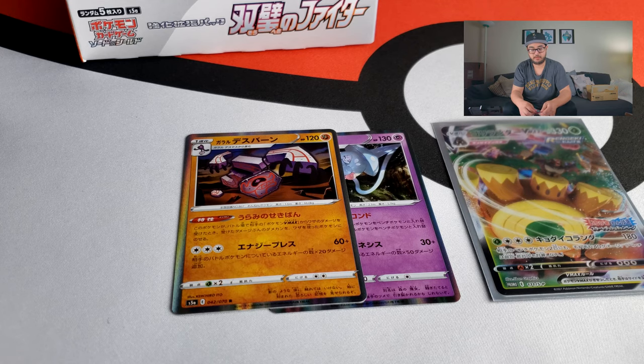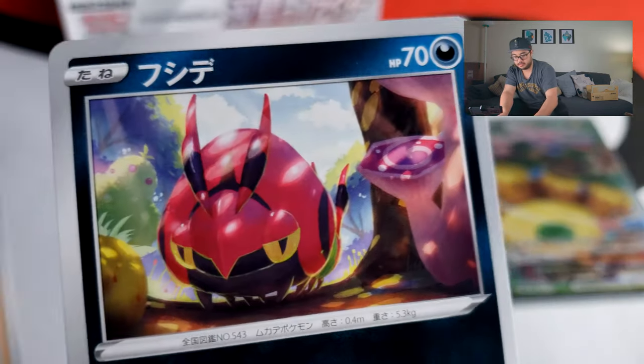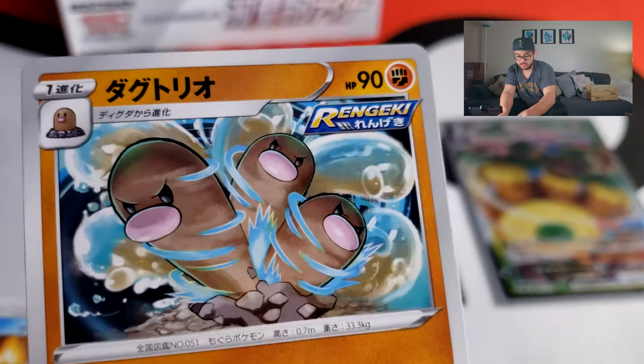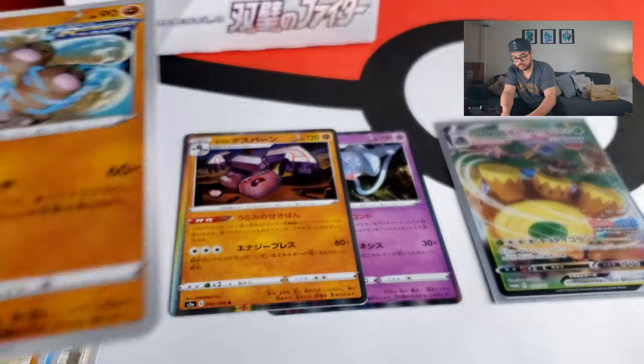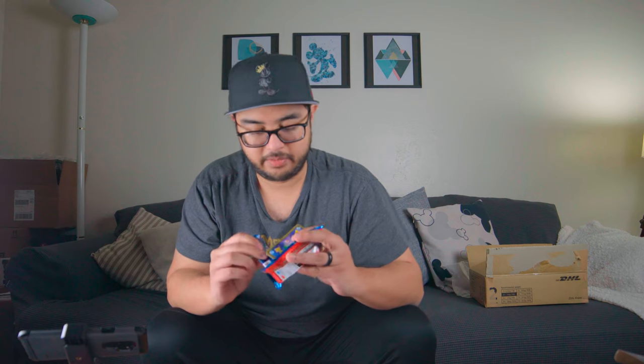This whole Matchless Fighter set is a real player set. There's a Rengeki Dugtrio — that's uncommon. Not really much going on in terms of pulls so far; I've gotten two holos and of course my promo. Let's see if I get anything else from this box — I've got a whole box here, so we'll see.